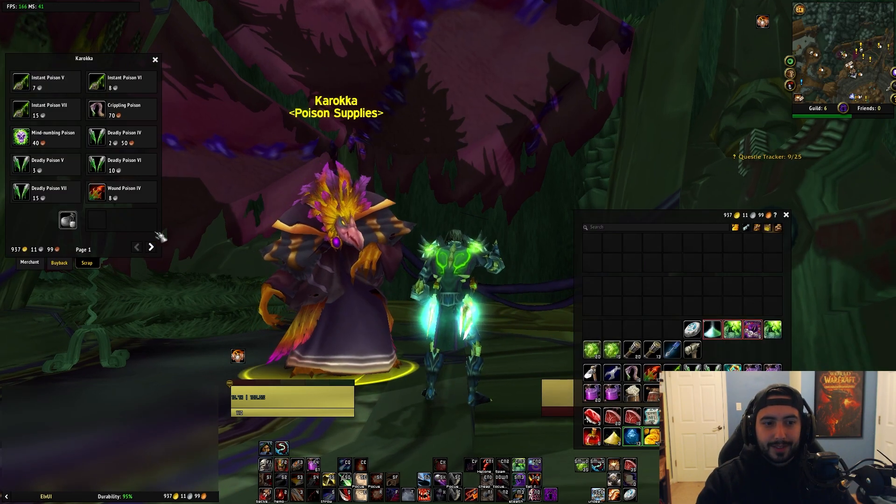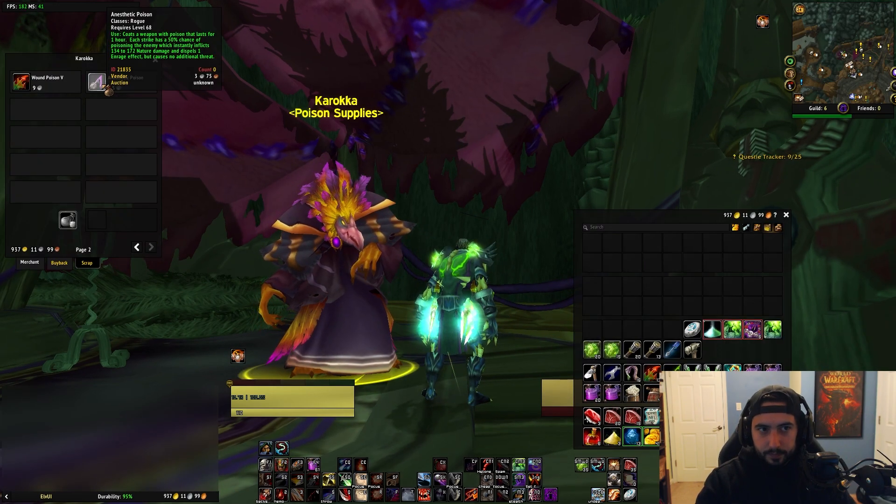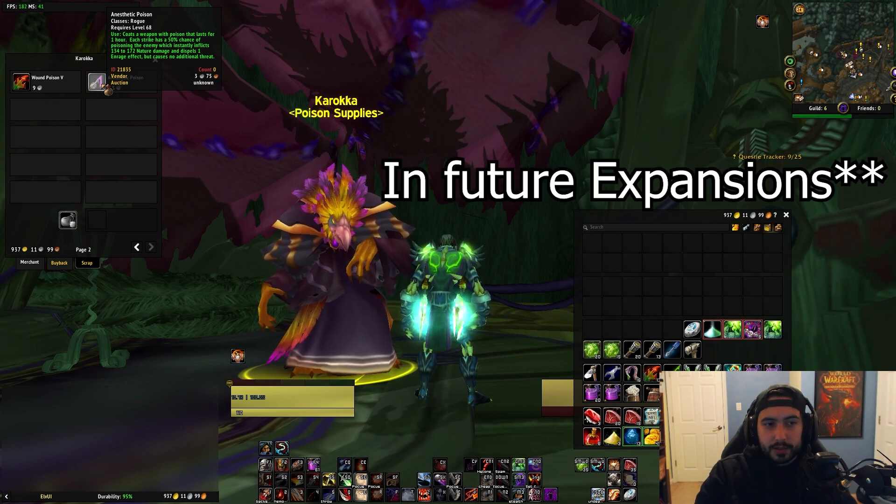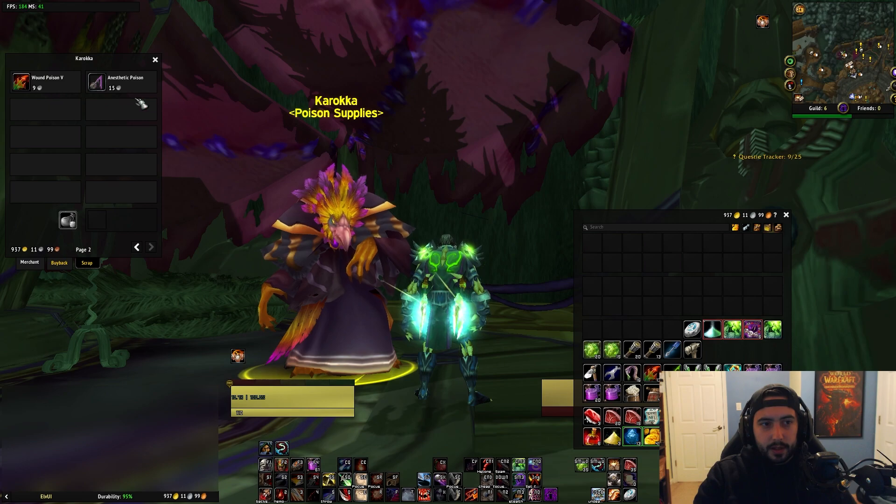You can also utilize anesthetic poison so that you can shiv off an enrage effect, because that isn't added into Wrath of the Lich King just yet. Shiv does not automatically remove enrage effects like it does in future patches, so just keep in mind that you'll still need to be using anesthetic poison for that.